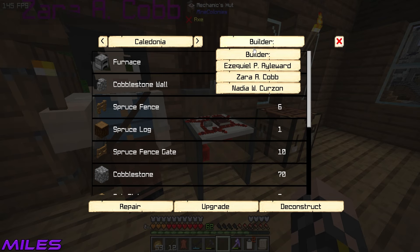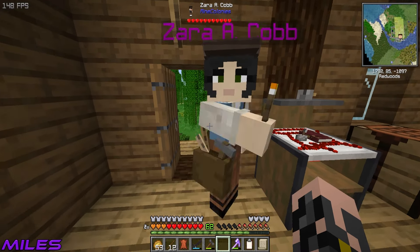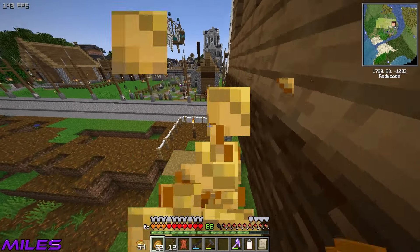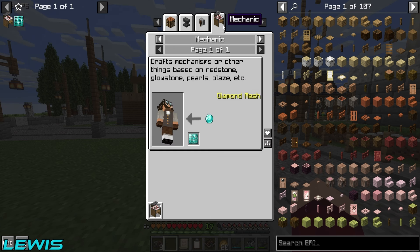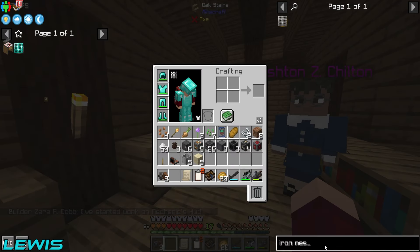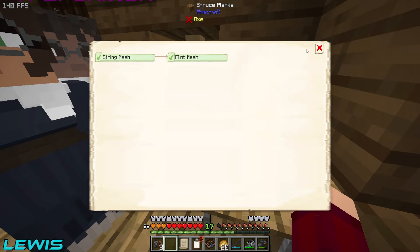Zara has finished the job on the mechanic's hut, but I'm not letting her rest that easy. Zara, you are upgrading the mechanic's hut straight away! With that done, we should have access to a mesh. In the unlockables, we have string mesh and flint mesh. The diamond ones aren't showing yet, which is a bit strange. Are you at the university? Yeah — I don't know if that's because we need to get the iron mesh first in order to get the diamond mesh.